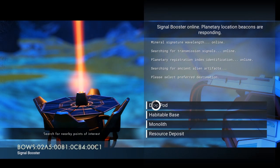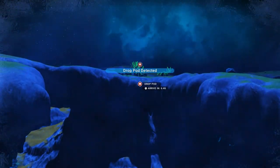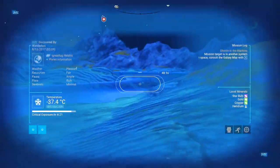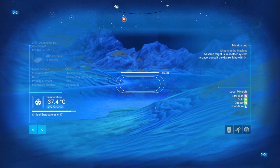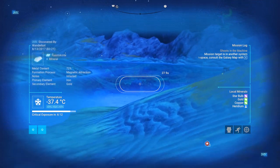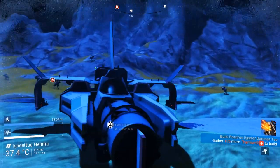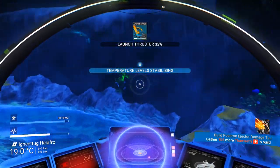Drop pod, habitable base, monolith. Let's try a drop pod — I'm gonna need a drop pod anyway. We might as well make the most of the situation. Because I'm stuck on this planet for a little while anyway if I want to max it out. I'm just gonna fly away and see if I can reset the spawn pattern so it gives me something new. And if I go drop pod hunting, that should work out for me.